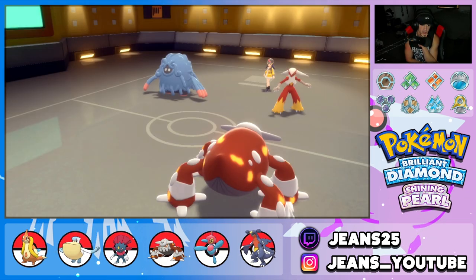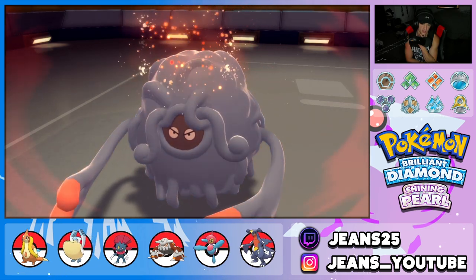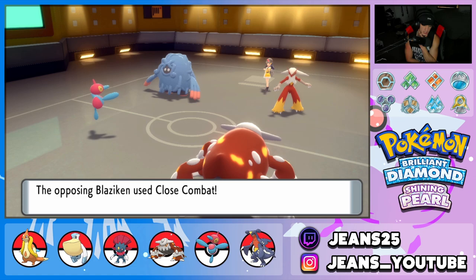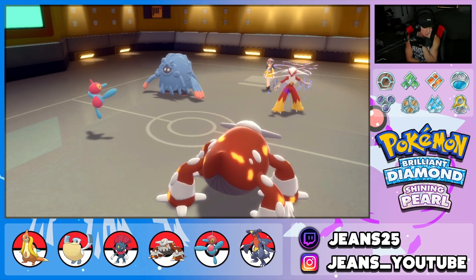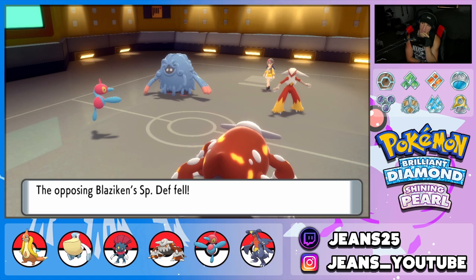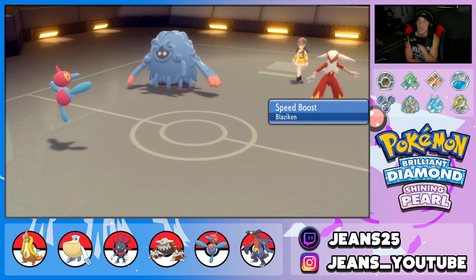He goes for Rage Powder — that's totally fine, that's a great turn for us. What's he going to go into? He goes into Close Combat onto Heatran and Heatran drops. Okay, I see how it is. But we have to get rid of that Blaziken now. I do not know how. What's our play?